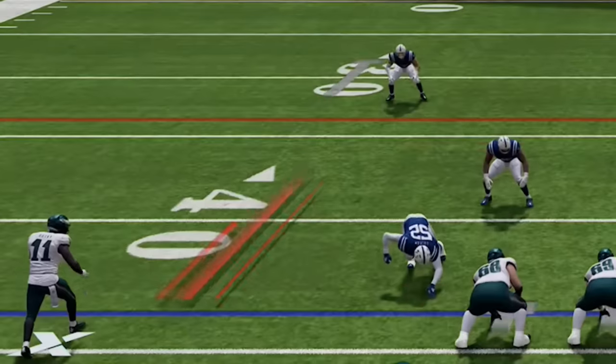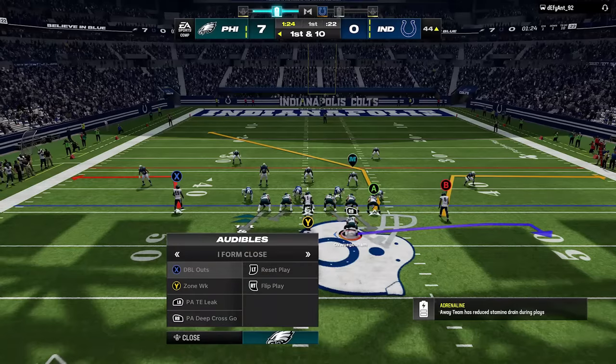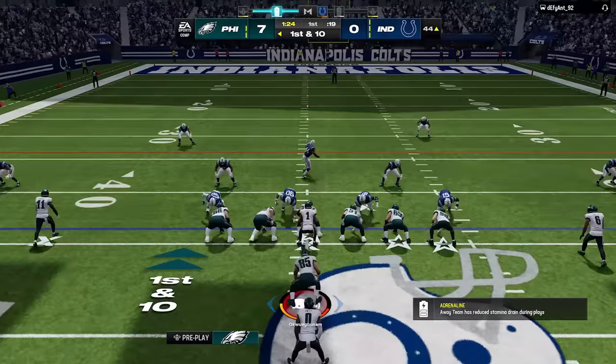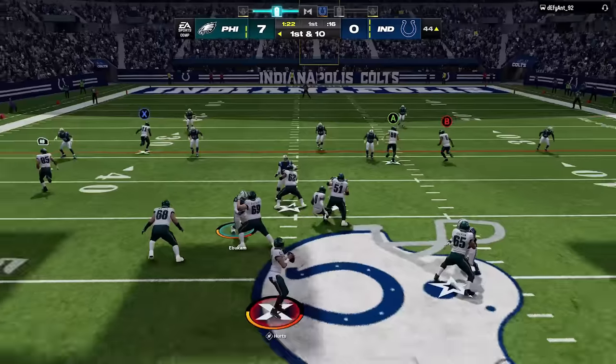Coming out of the huddle I see that his cornerbacks are 5 yards off the line of scrimmage, which is a clear indicator of cover 2 zone. So I switch to the PA tight end leak, which is my one-play touchdown versus every defense in the game. All I have to do is put the fullback on a wheel route and motion him to the left, and that will cancel out the safety's ability to match the post route.